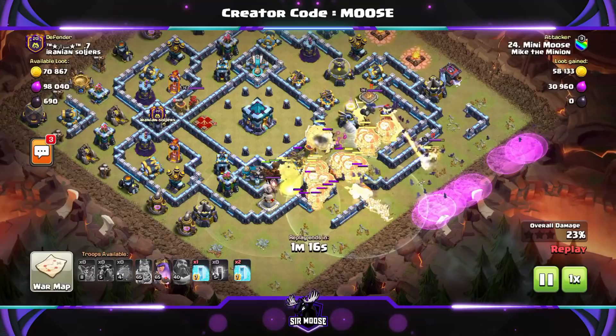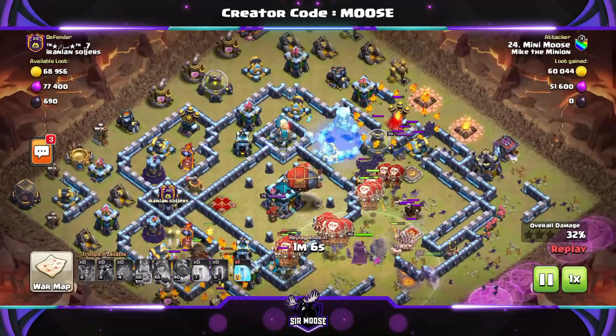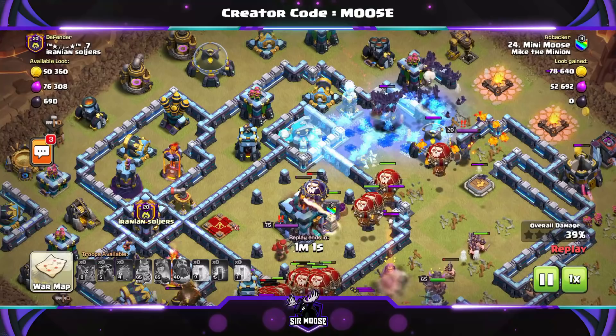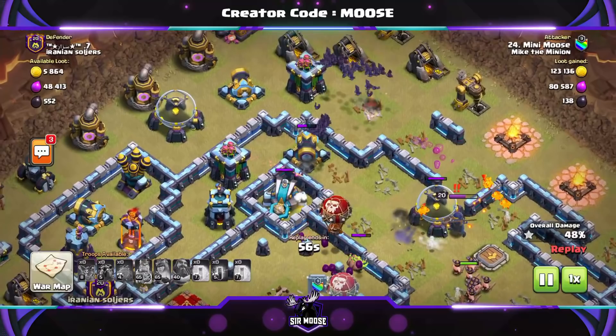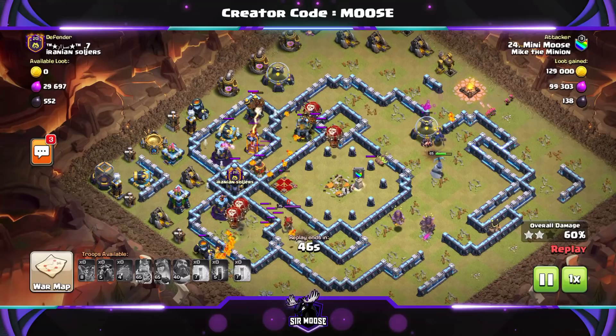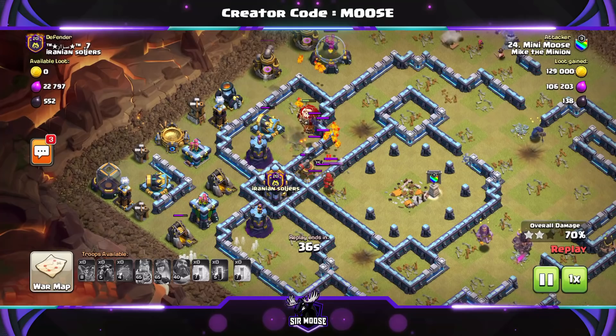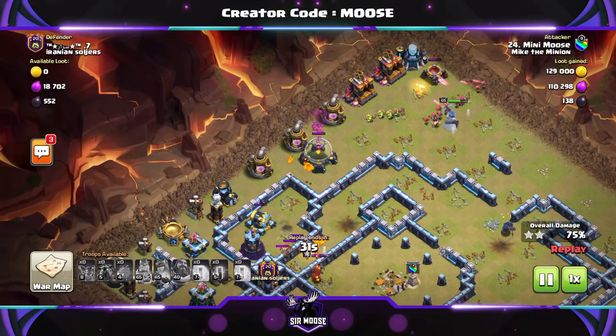You've got two options: you can send all 10 bat spells in to distract the defenses and let the balloons push through, saving the freeze spells. Watch where the bats are going — if you see a Scattershot that will take out your bats, freeze it. Unfortunately I wasn't watching properly and that Scattershot caused some real issues — we lost a lot of bats before it finally went down.